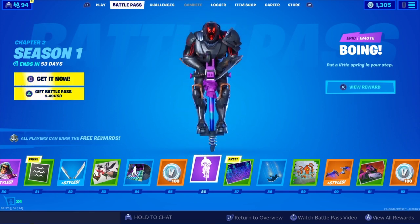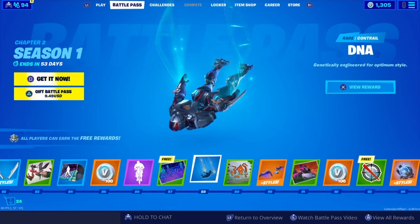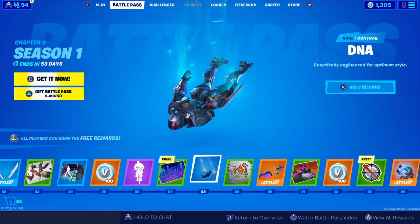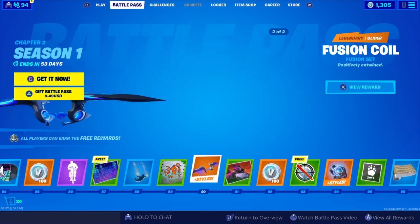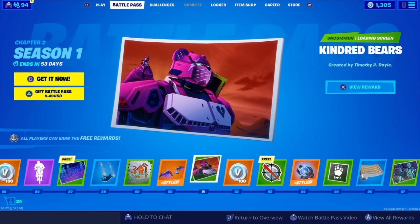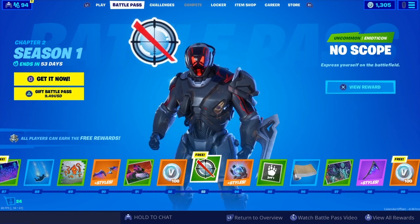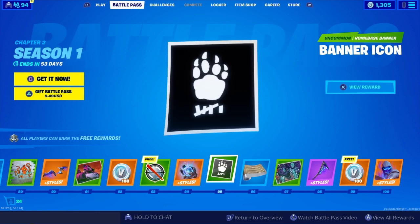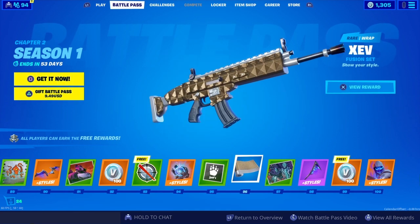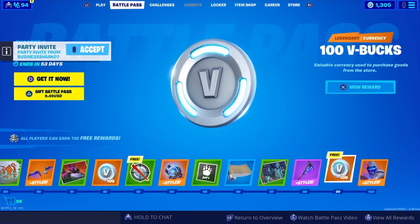Boing emote, a pogo stick — cool. We've got the Llama Fields loading screen, then the DNA contrail, Squid Up, and a Fusion Coil glider — part of the Fusion set, it's okay. A loading screen, V-Bucks, an emoticon, a Fusion Orb back bling, another wrap, another loading screen, and the Fusion Scythe. More V-Bucks.